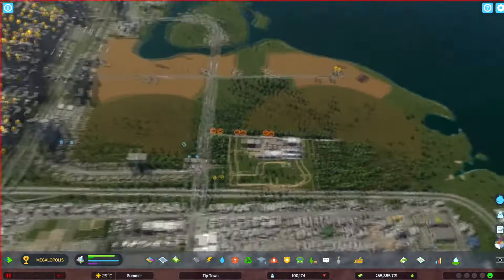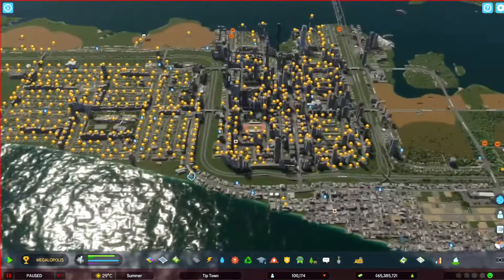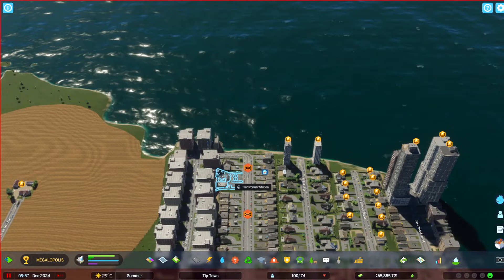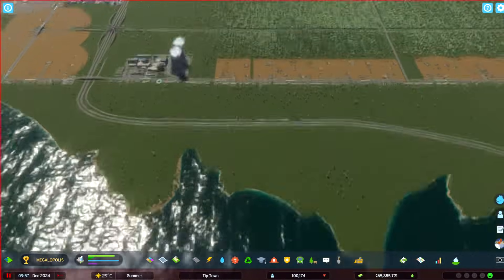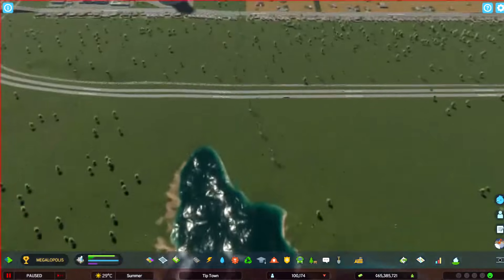It's getting stuck because there's so much of it. I'm also having the same problem here — I have one transformer station but even that isn't enough to handle the power coming from this nuclear power plant I just built. There's a power line going through here under the water.